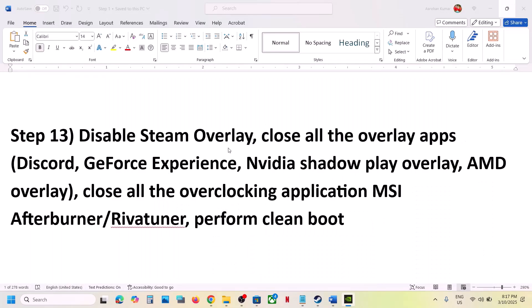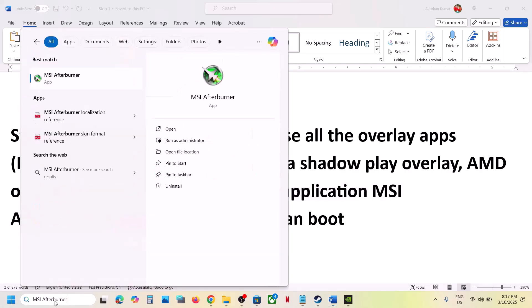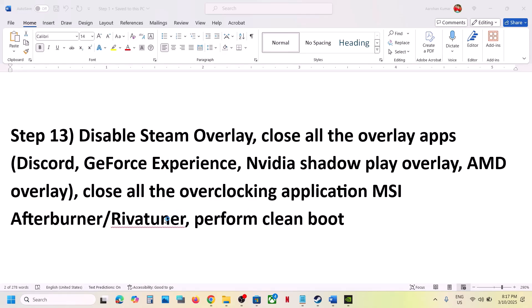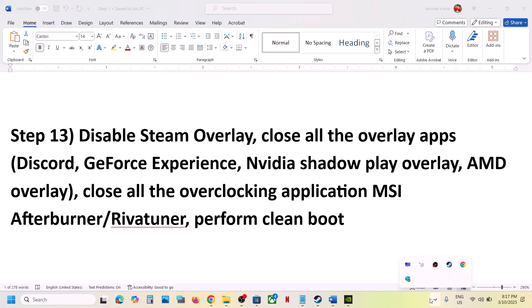Also close any overclocking applications. If you have MSI Afterburner running, close it. If you have RivaTuner running, close it as well — it may be hidden in the system tray, so right-click it and close it.